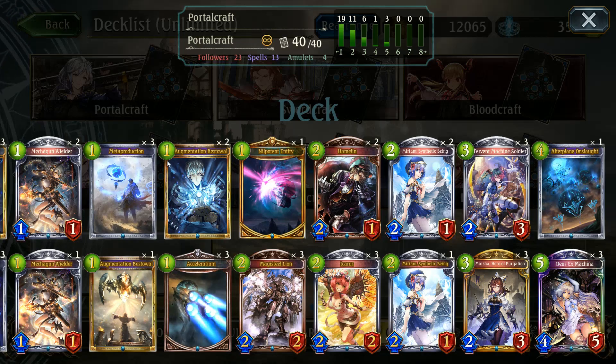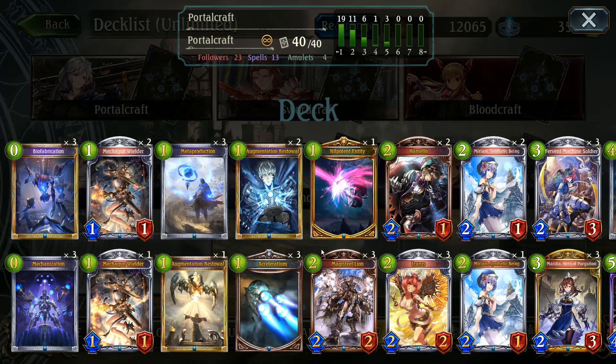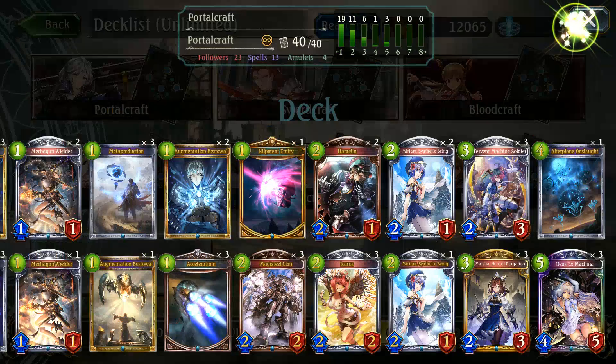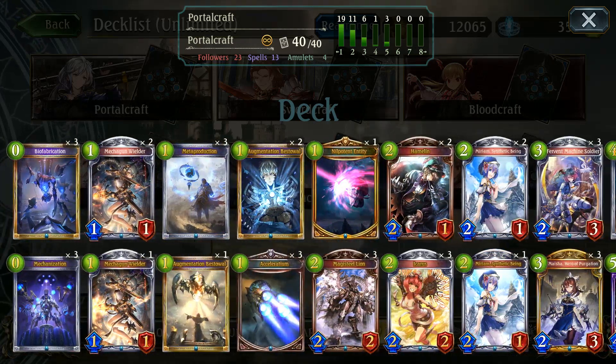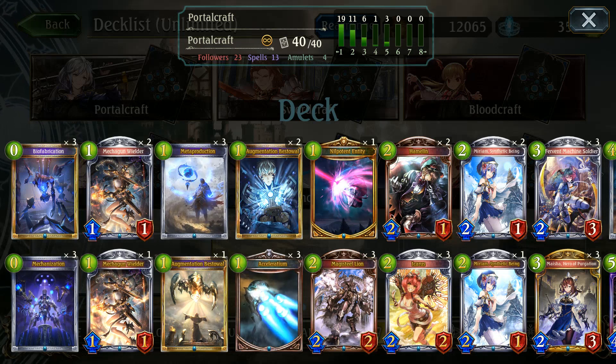Now that we've said that, we can get into the meat and potatoes of the deck. We're looking at a pretty reasonable straight-up setup of Artifacts. You can easily generate an absolute insane amount of Artifacts, which is not a huge shock. But the main win condition is of course Hero of Purgation. If you want to win, you pretty much want to set that up, try and get it out on turn 7 or as early as possible, and just beat them down from there.